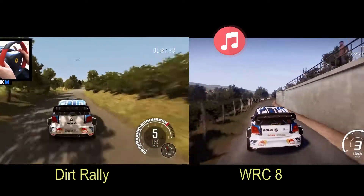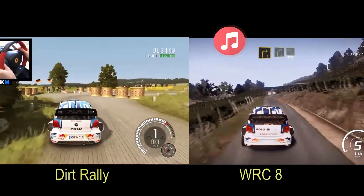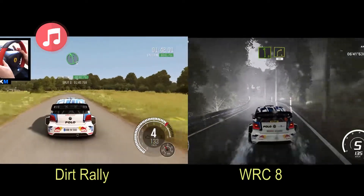Right 4, short and left 6 for right 5, 30. Right 3 and right 4 into left 4, cut, 30. Heaven right, don't... Left 5, fast junction.